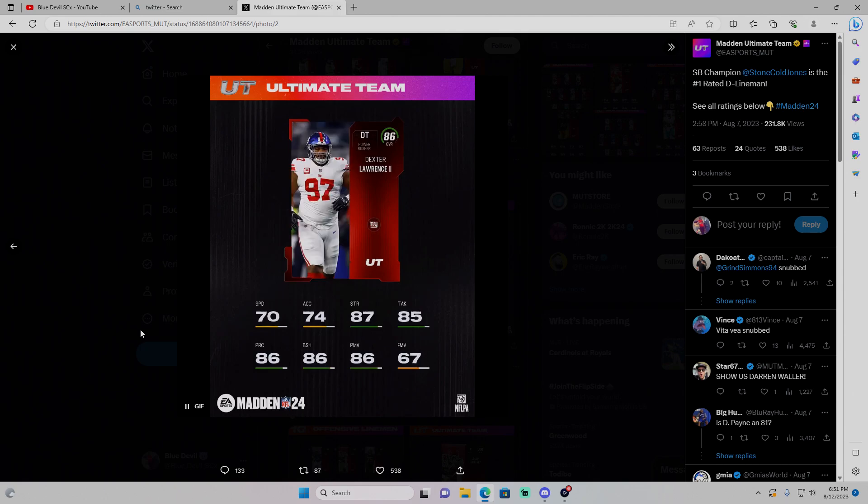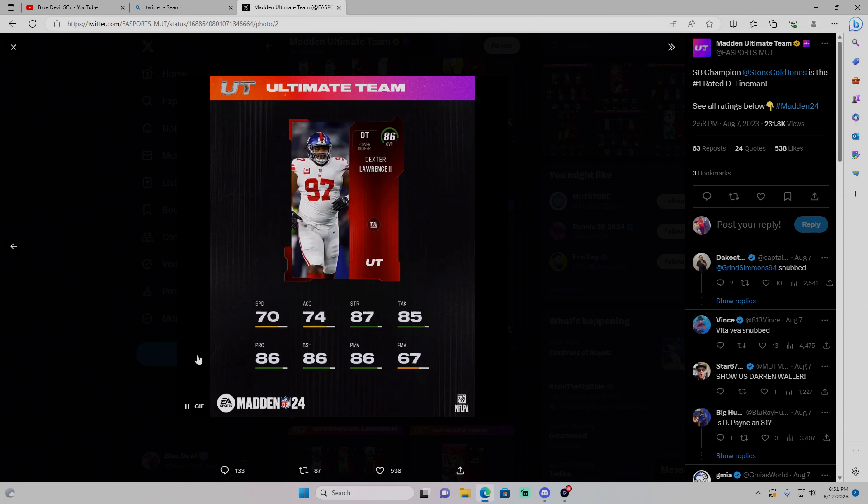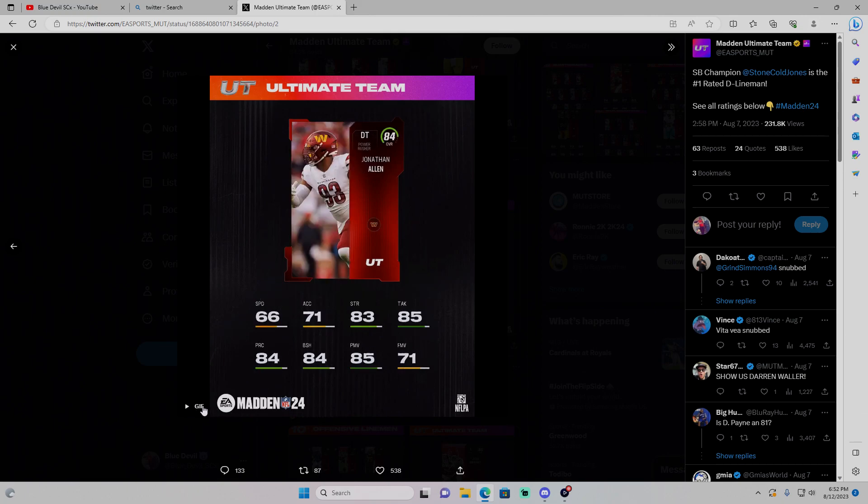Alright YouTube, we're back looking at the Core Elites again. If you've seen the last video, I went ahead and ranked a majority of them, pretty much telling you guys who I think would be good pickups. The game drops two days — Monday night. Recording this Saturday night, but this time I want to go over cheaper options — cards that I think you could build your team day one.